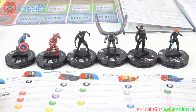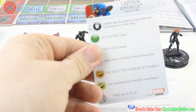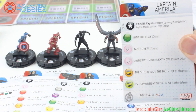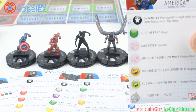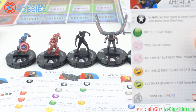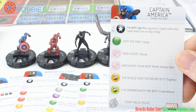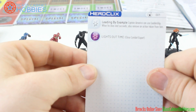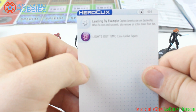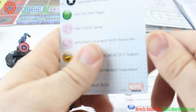I'm going to do a quick overview starting with Captain America. He's 95 points or 45 points. He has a trait that you can pay 5 points for called 'I'm with Cap': when targeted by a ranged combat attack, Captain America can use shape change. He's Avengers and Soldier, number one in the set. He has a special damage power — Captain America can use leadership, and when he does and succeeds, also remove an action token from him. That is pretty cool.